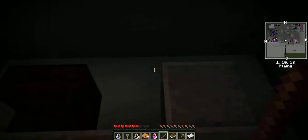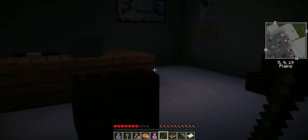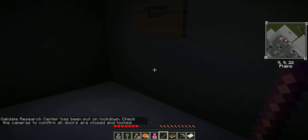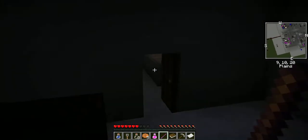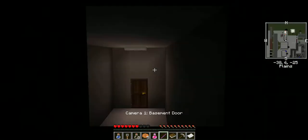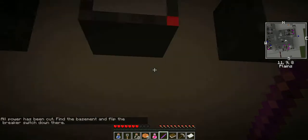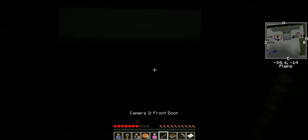Now I've got to find the switch. I found it — lockdown initiated. Check the cameras to confirm all doors are closed and locked. I really don't want to be in this facility — I just locked myself in too. Let's go back and check the cameras. Camera one: basement door. All power's been cut off — I need to find the basement and flip the breaker switch. Dang, I'm going to the basement.